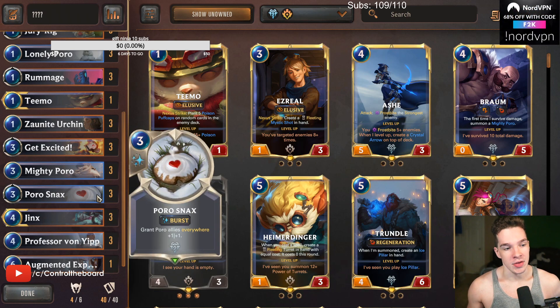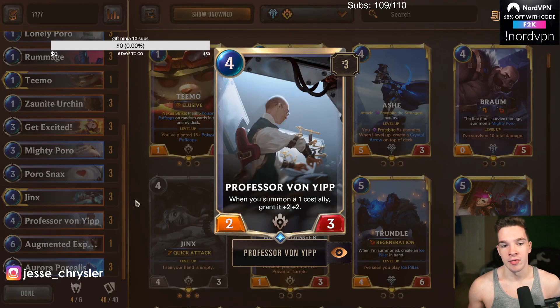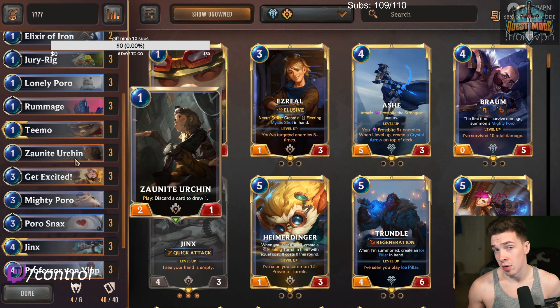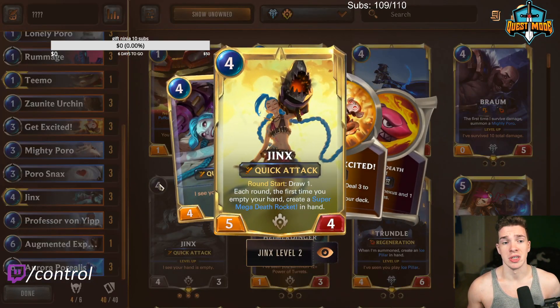This deck is kind of a triple threat. You have Poros as a win condition with Pirellius giving you 2-stacks and buffing all the Poros a ton. You have Vanyip to buff your 1-drops — all the Poros, JerryRig, Teemo, Zonite all get buffed as well, which is really nice. And you also have Jinx, which actually does super, super well when it works. Jinx is absolutely insane in this deck.